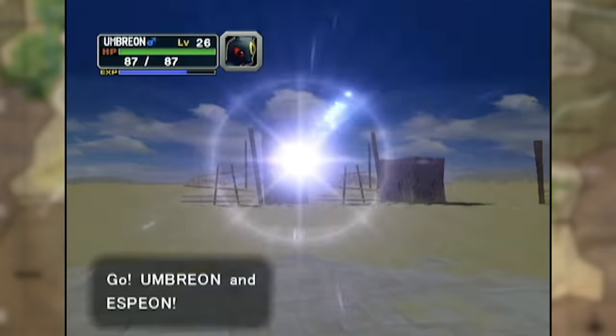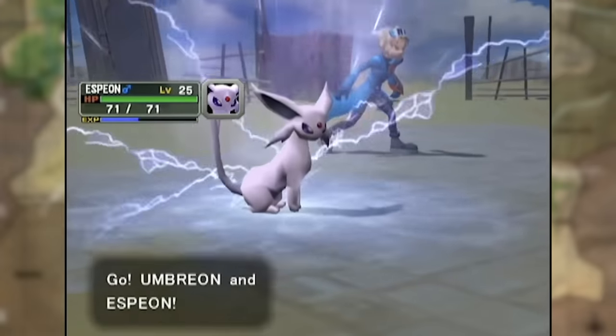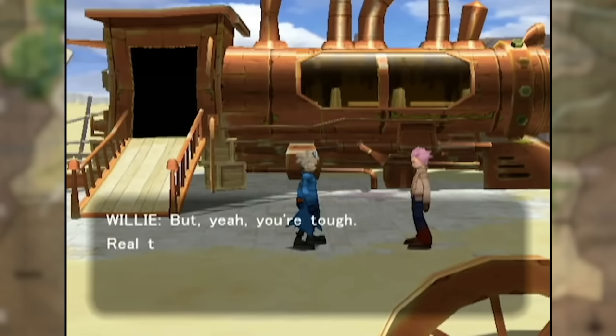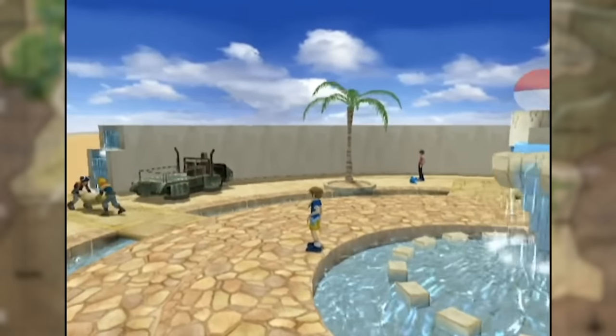Utilizing Protect in double battles can make this a lot easier, but you don't get access to the Protect TM until a decent chunk into the story. Willy uses two Zigzagoons while you send out the Umbreon and Espeon seen in the opening cutscene, and they are levels 25 and 26. This game has the highest starting level of any game with main series Pokemon battle mechanics. After defeating Willy, Wes rides off to Fennec City, an oasis town in the middle of the desert.